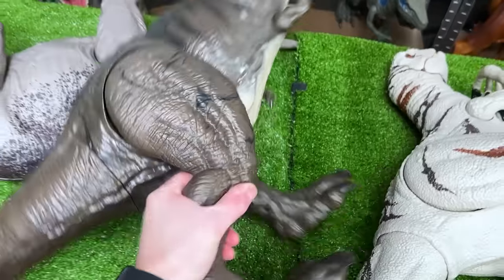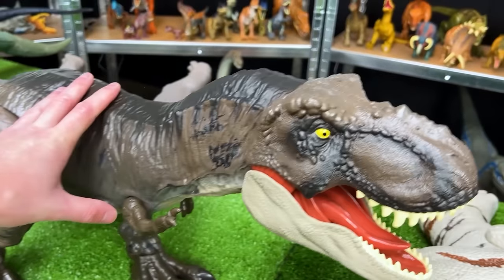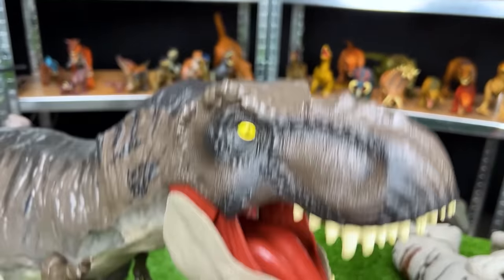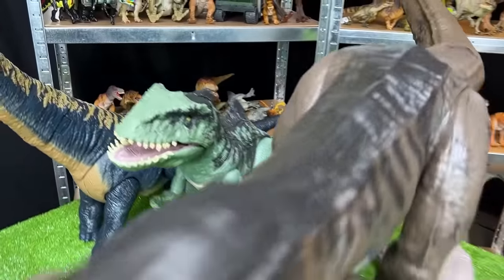Next up has got to be our super colossal T-Rex with the new brown and black coloring. You won't see this on older Jurassic World figurines — this one is super cool. Let's put this right next to our giant Giganotosaurus figure.